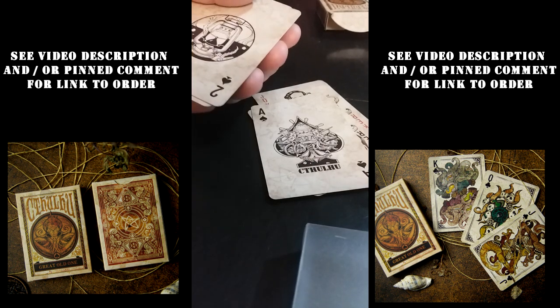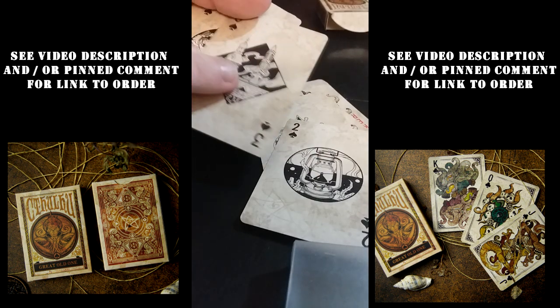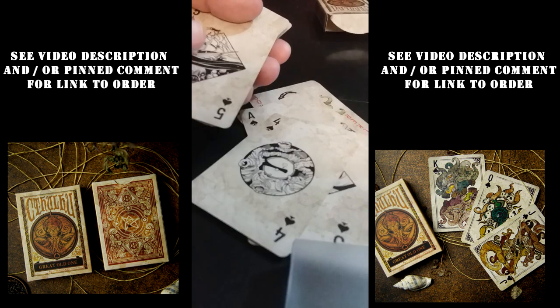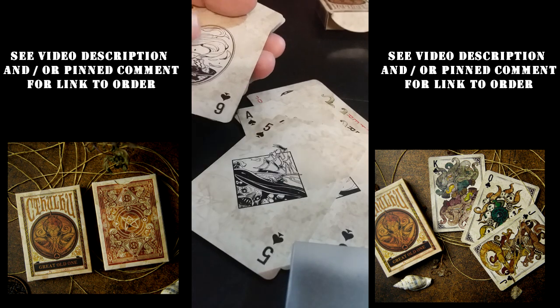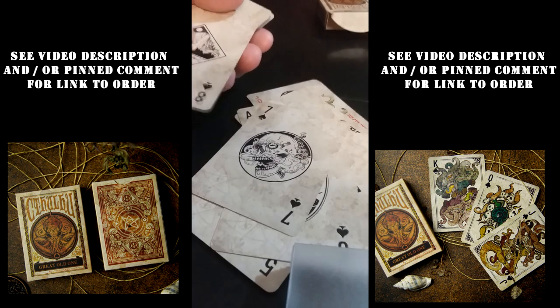The suit cards: the Ace of Spades is Hohenheim's Heart, the Ace of Hearts is the Scary Truth, the Ace of Clubs is the Creature from the Woods, and the Ace of Diamonds is the Disciple of the Abyss.